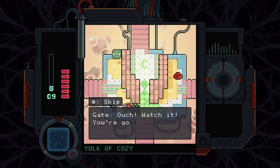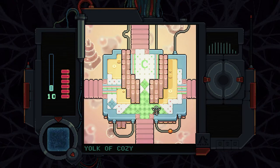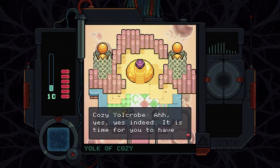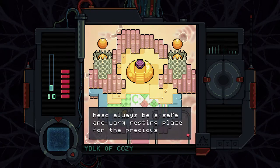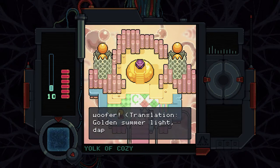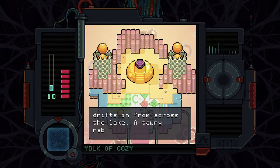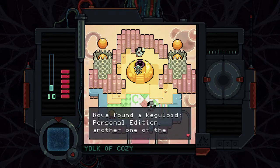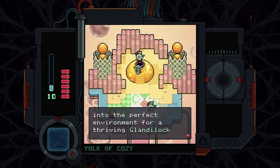Looks like a skip message shows up if you see a message you've already seen, which is nice. I think you move a little slower when you've sucked something up in the vacuum. 'Yes, yes — it is time for you to have Reguloids of your own. How beautiful to become a home. May your head always be a safe and warm resting place for the precious Glandalok seed.' Nova found a Reguloid Personal Edition, another one of the three elements of nurturing — this Reguloid will adapt Nova's head into the perfect environment for a thriving Glandalok seed.